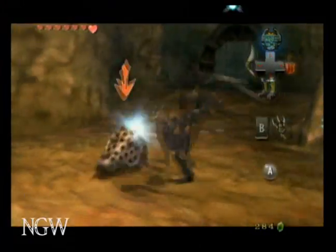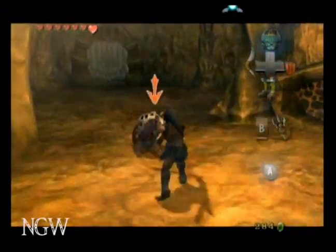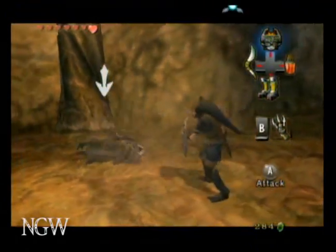Alright, now that you have your claw shot, these guys are a lot easier, because you can see, target them, and grab their shells with your claw.